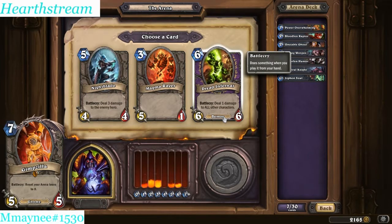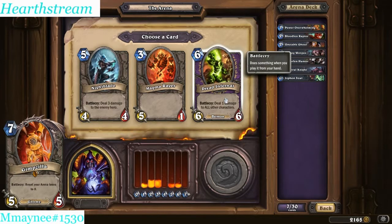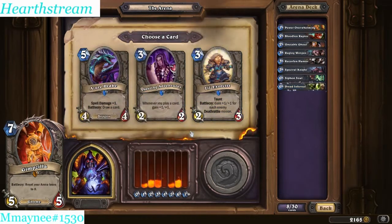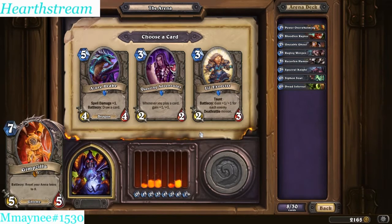Probably Dread Infernal, just for Warlock flavor. None of these picks are very exciting. Magma Rager - you can just laugh at that. Alright, Dread Infernal. That seems really situational for a 2-3 taunt - maybe if it was every Deathrattle, even though I don't have any. Alright, let's do Azure Drake - I'm thinking Azure Drake.